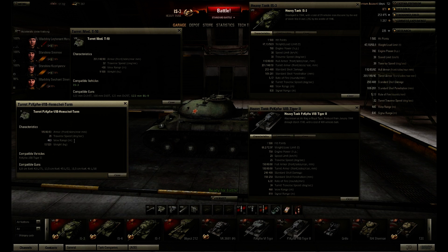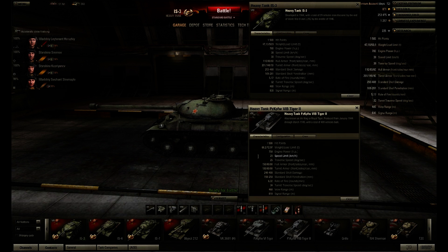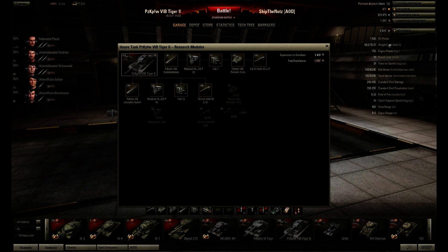That view range is better than the Ferdinand, which has something like 420. I would say IS-3 has the better turret overall, but the Tiger 2 view range really rocks. Speed: IS-3 is faster. Hit points are exactly the same with the second turret. Signal range goes to IS-3. I don't have the second turret at the moment, but I'm grinding to get it.